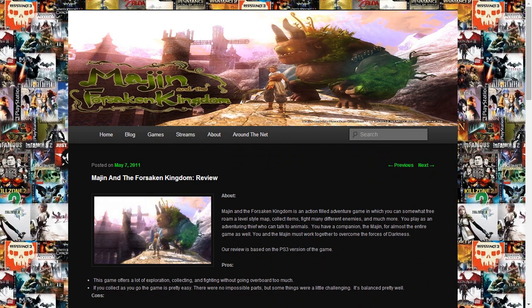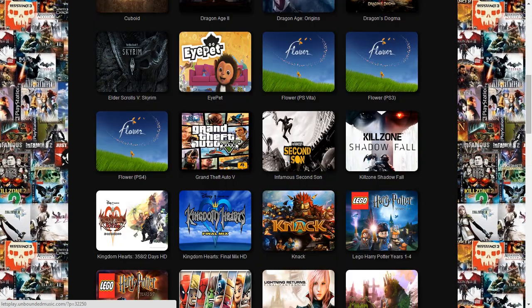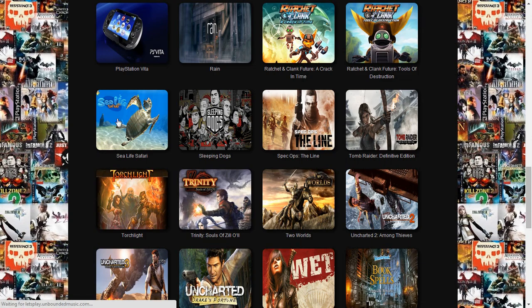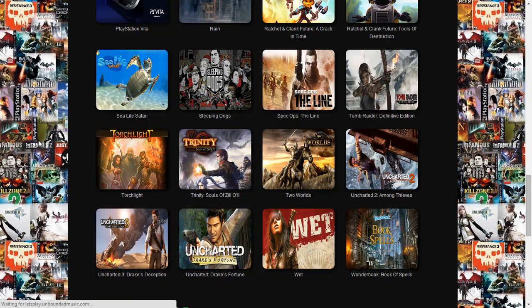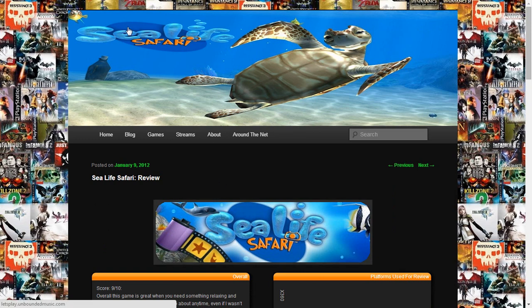It turned out fairly well on most of them. There are one or two that I really had to do a lot of work on because the images were so small. The other one that really took me a while was Sea Life Safari — I actually had to take that thing out of another image and completely shop out everything around it and put it over top. It turned out rather nice. You can just click up top and it takes you right back to the home page.